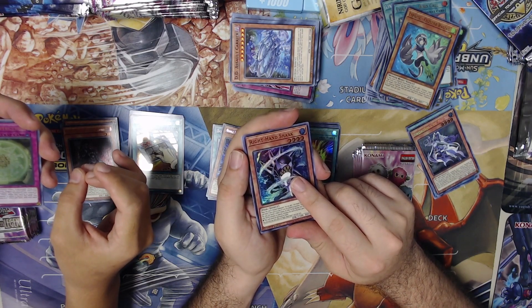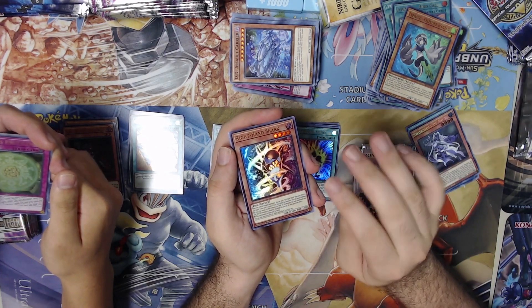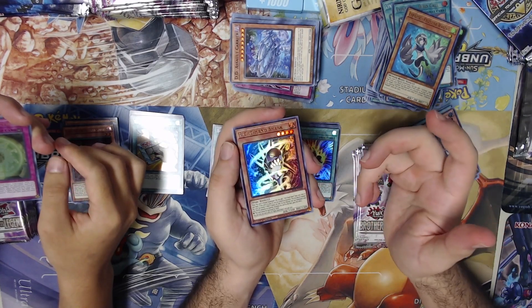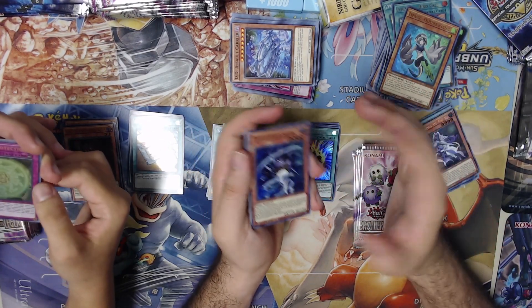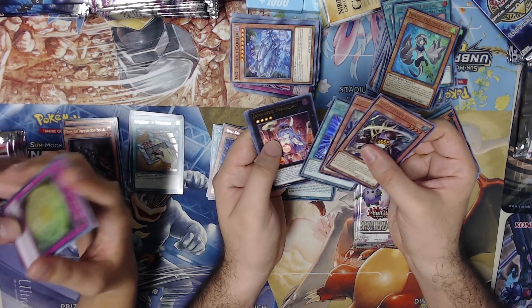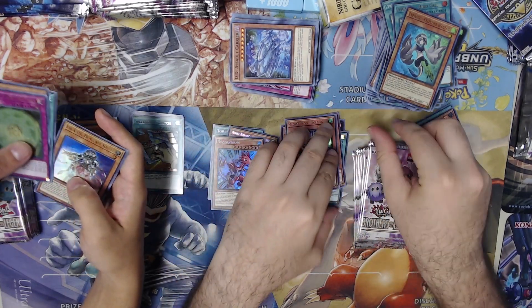Crooked Cook is a Fire Attribute Number monster that says if you control no other cards other than himself, he's unaffected by card effects. So by having Right Hand Shark equipped under him, he's also not destroyed by battle — so he's almost indestructible, except for getting killed by Kaiju. I got Downer Dragon, Dragon Roid, Orbros, Red Eyes Furious.